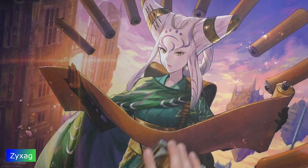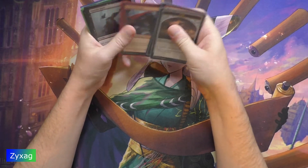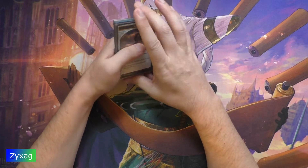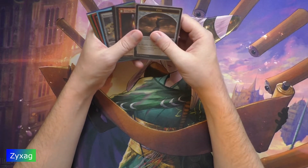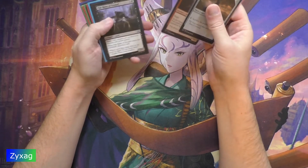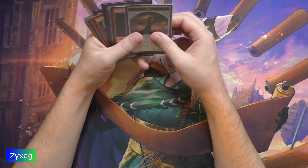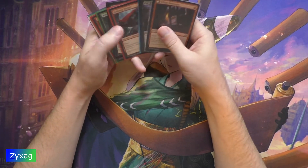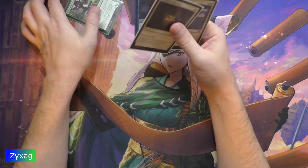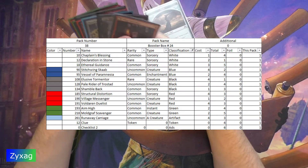That was kind of an interesting pack with the two transformables. We got the checklist card, one transformable being Village Messenger, the rare Declaration in Stone, Elusive Tormentor as the second transformable, and one of the uncommons. Not bad — getting more of the transformables is nice considering you only get one chance at that per pack generally.